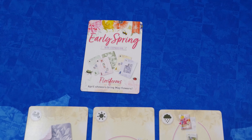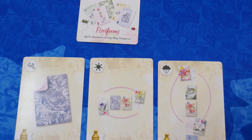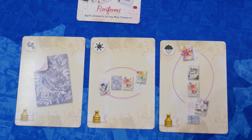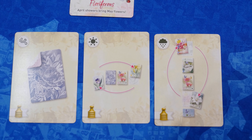We also played with the Early Spring mini expansion, which will be available for free to Kickstarter backers. The expansion gives players a little more control. Each day you can play one of your special cards to either peek at a face-down card, swap two cards in the same row, or swap two cards in the same column.